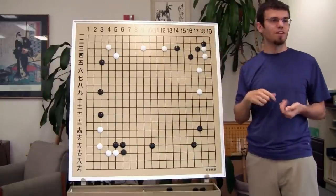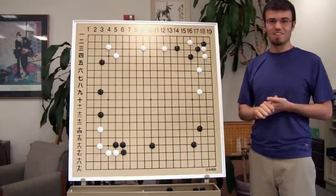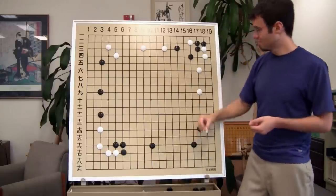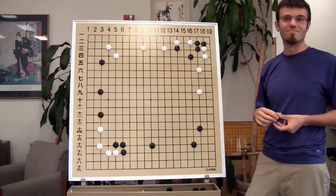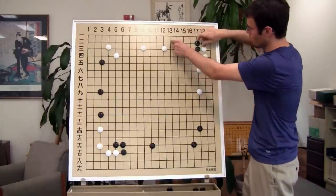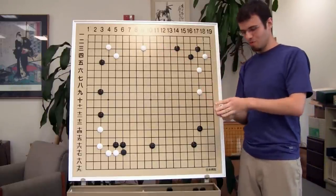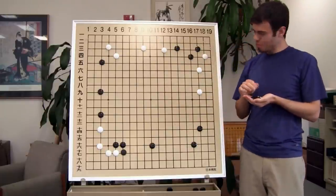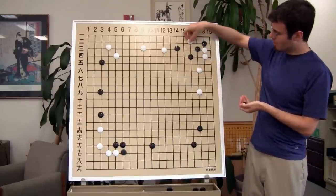You go 'aha, I block, I want my points' — you're the Black player here. And White says 'oh, really?' This gives you a big headache, doesn't it? Because you're like, he's peeping, I should connect. White plays here. How many eyes do you have, Black? This is a very common shape. When you have a corner like this, it's not that safe. It turns out we really want one more move over here. And now White can't hurt us. But if White has this stone, this is actually just one space too cramped. If you play against anyone who's seen this before, this is a problem.